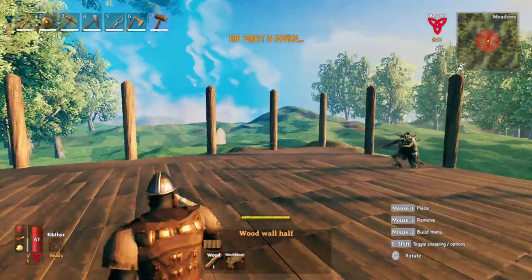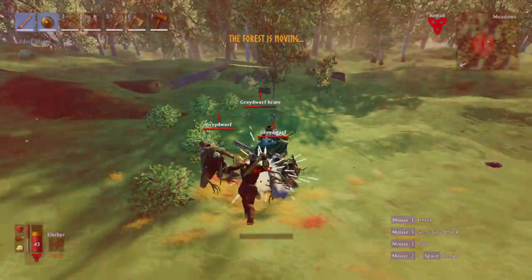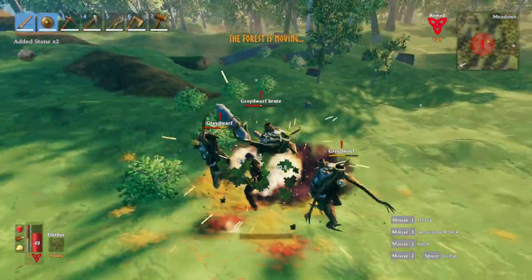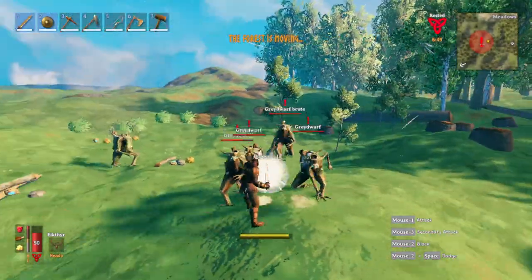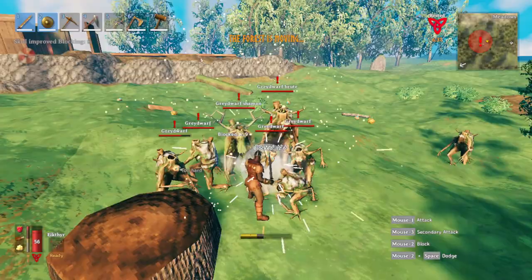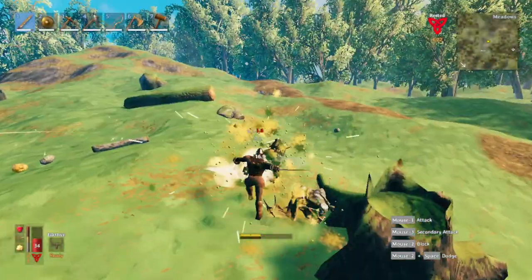Now it's time for the walls. The forest is moving — why is it so laggy? I got bronze armor, I can just tear through them. Probably start training my blocking level — it is quite low. I never really use my shield, I'm usually always attacking. Skill only level 8. Look at all that XP. And the forest is no longer moving.